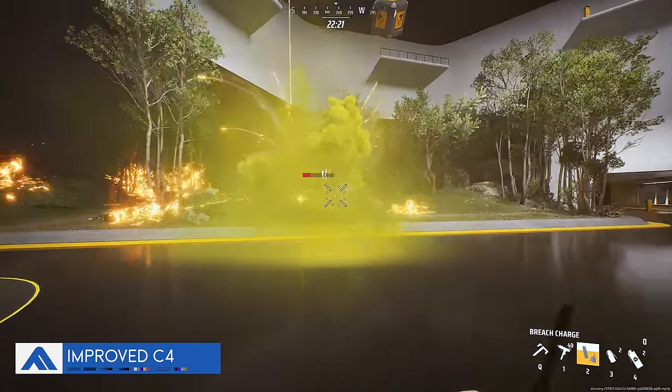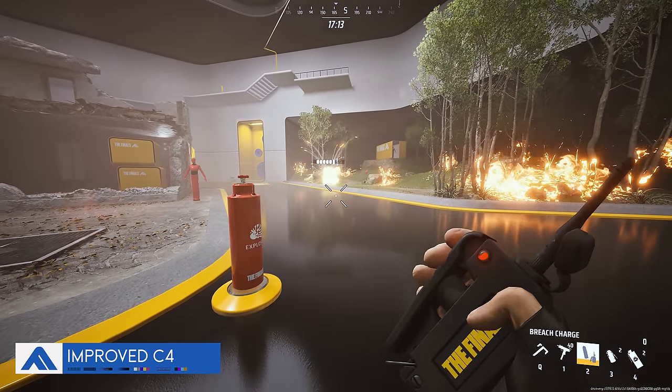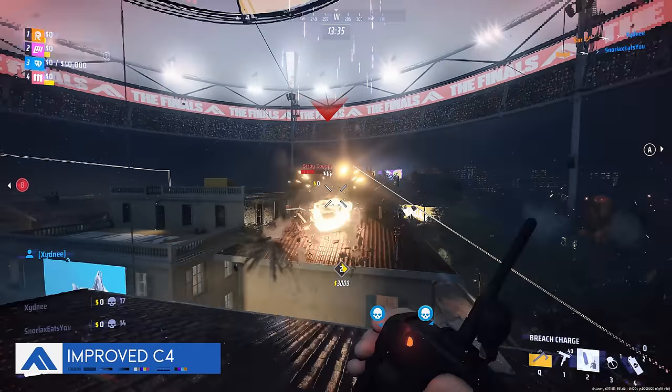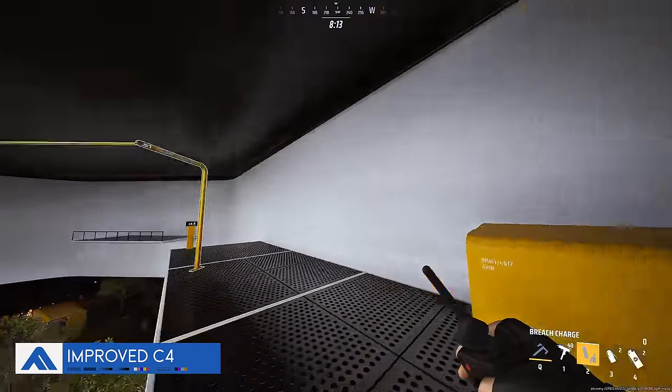Attach C4 to a green barrel for a poison explosive, or onto one of the red barrels for the fastest delivery method — trickier to time the detonation though. All of these will let you use C4 a bit more offensively, which can catch people off guard, and this is really just scratching the surface of what kind of shenanigans you could invent.